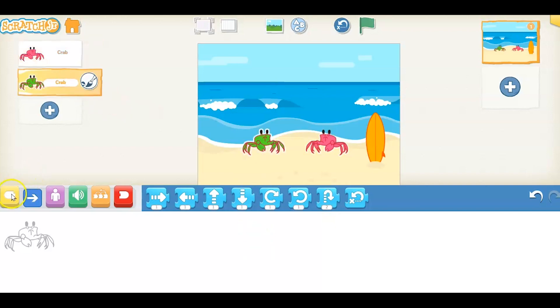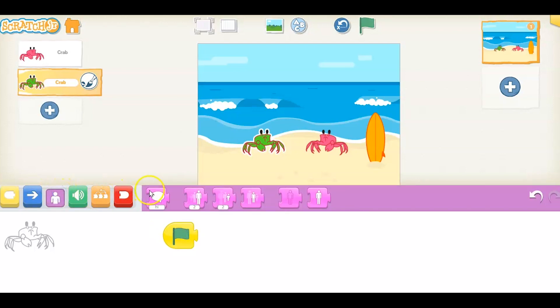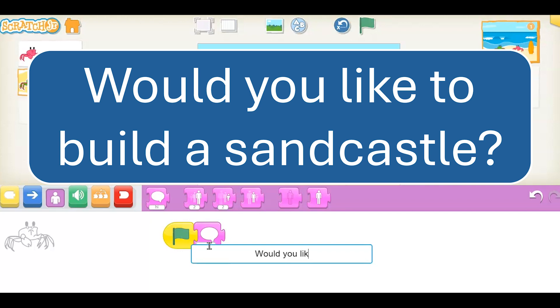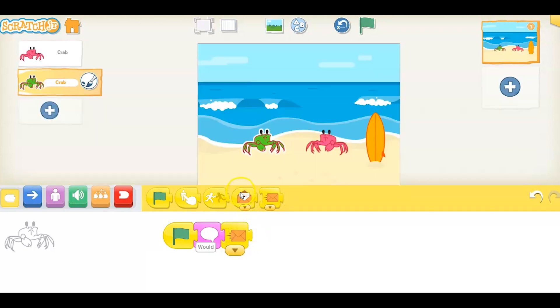We're going to use the green trigger flag to make the green crab start to move, and we're going to do a speech bubble. This will probably be the hardest part of this program. Type: "Would you like to build a sandcastle?" with a question mark. And then we're going to send a letter to the pink crab. So pull down the send message block, and then we're going to end the script here.